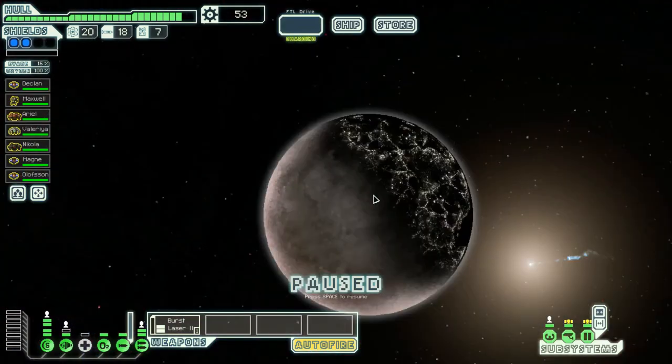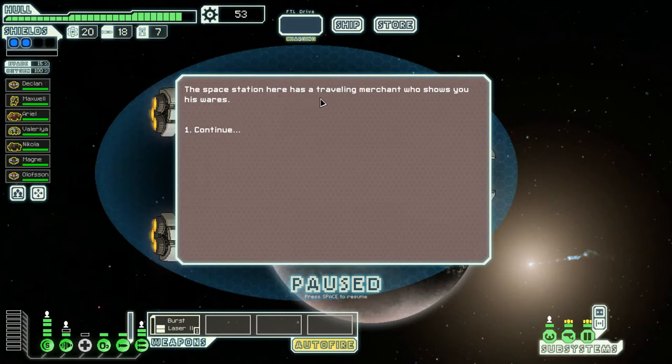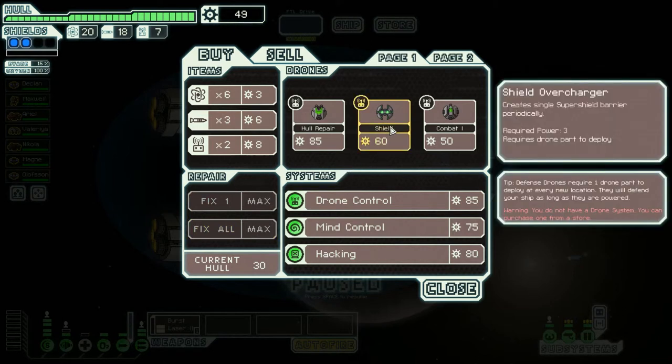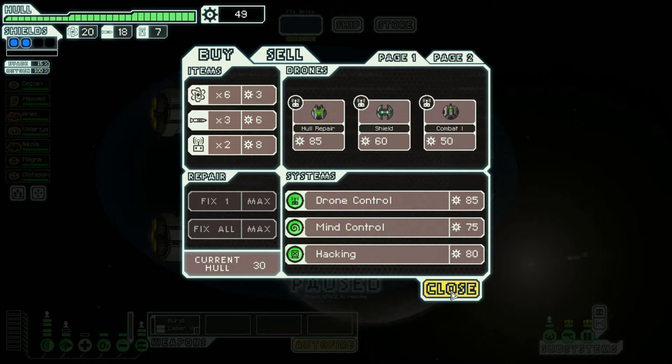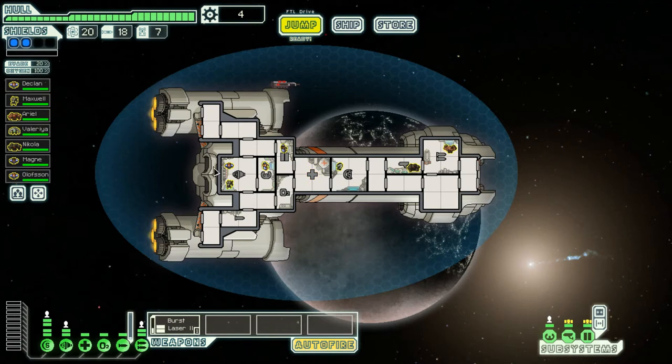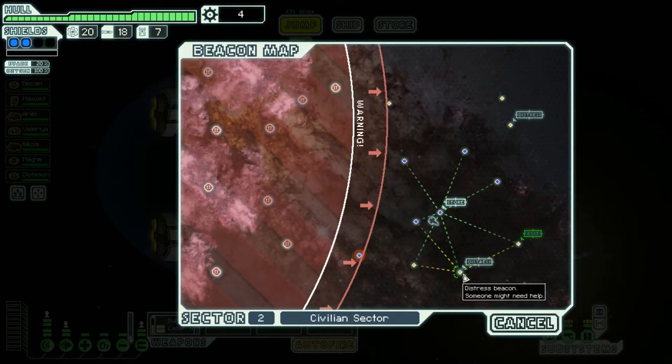We've got 53 scrap at the space station. There's a travelling merchant but they don't have any weapons. Fix all! There's a super shield barrier available but we can't afford it. We can't get anything useful. I'm going to upgrade the ship - increase that, and get another power. Two power bars. So everything is now powered. Jump - gotta go to the exit.